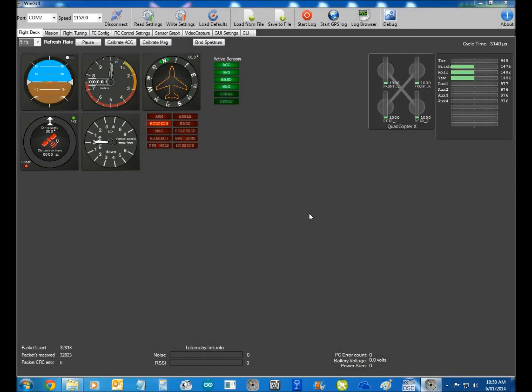We're having a look at the MultiWii Pro with the 2.3 before-Christmas edition. So here's our GUI, we're set up on COM port 2, there's our speed, we are connected. No satellites inside at the moment. Here are our active sensors, and I fly with Horizon on all the time. Here's my copter — I've got my radio on, so you always turn your radio on, plug your copter into the computer, and then connect it.